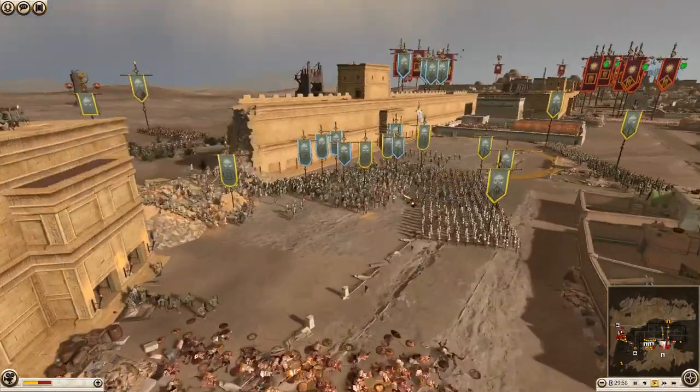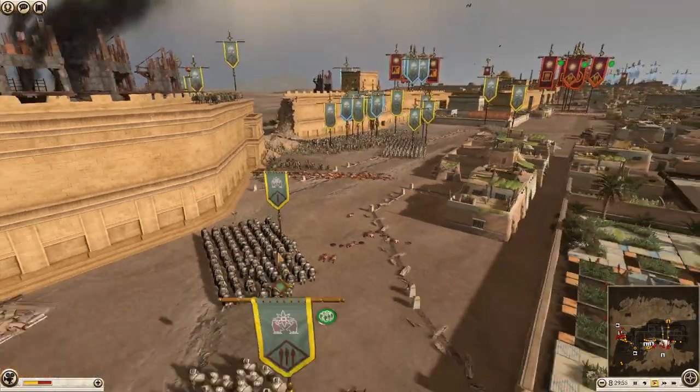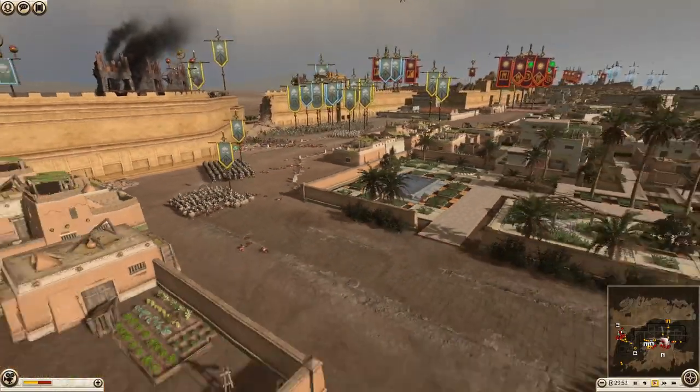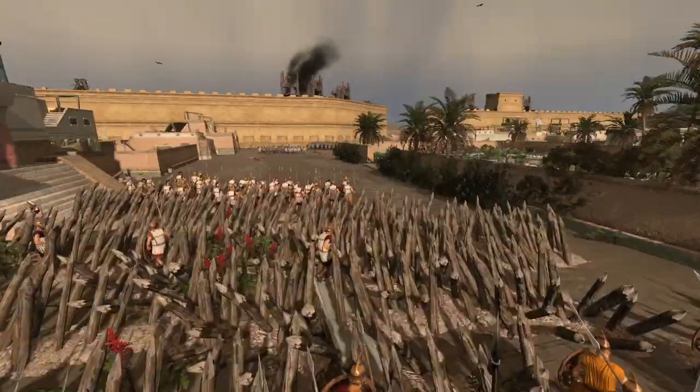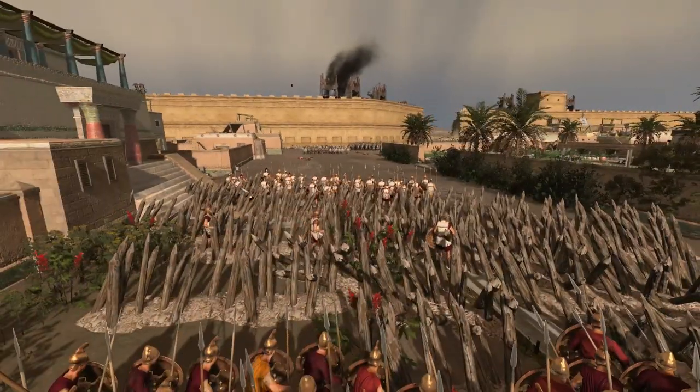Obviously if the occasion arrives where you should be focusing on archers, do it. But infantry is what's going to win you a siege battle, so that's really what you want to kill off. I think Macedon was a bit worried about cavalry coming down here, so he decided to make a forest of stakes.